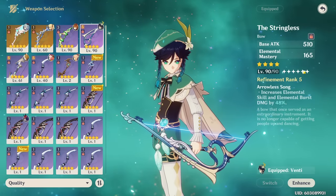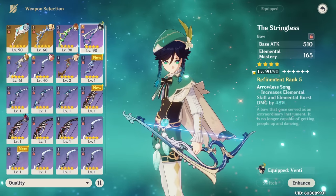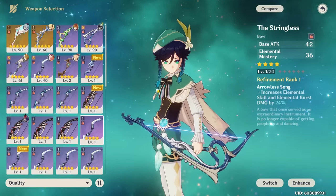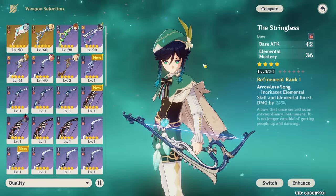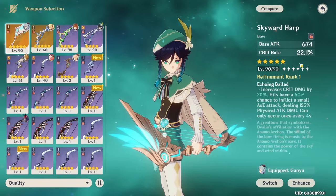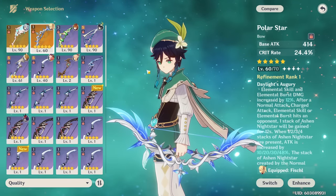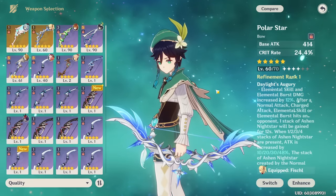For a crit Venti build things get trickier. I still recommend Stringless — at R5 it's your best-in-slot, doing better than five-star bows because of the insane effect plus elemental mastery. Stringless at R1 is still really good but can get outshined at higher investment by five-star weapons, especially if you're running Bennett who gives a lot of attack percent. The Thundering Pulse, Skyward Harp, and Polar Star are all amazing options — these bows give you tons of crit rate, crit damage, or both, making them really powerful for a crit Venti.